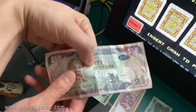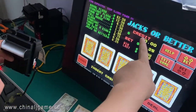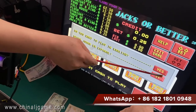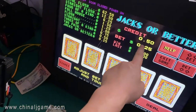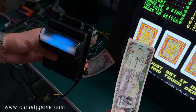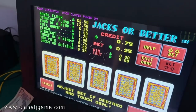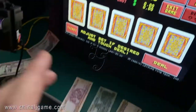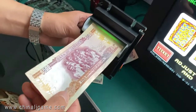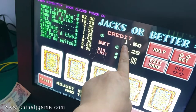This is a 50 Jamaican dollar bill. We insert the cash and it shows 0.5 credits. This is 100 Jamaican currency — you see 1.5 credits. And then 500, and here it shows the corresponding credits.